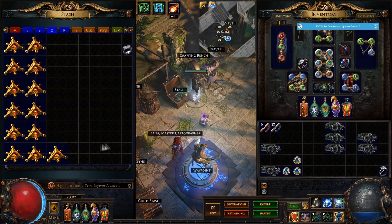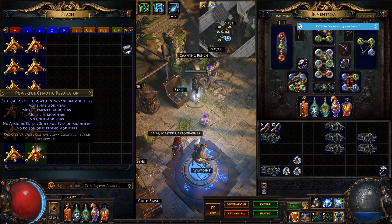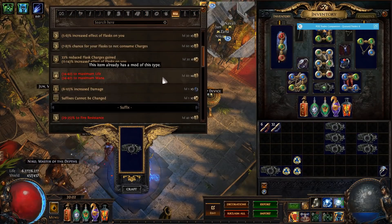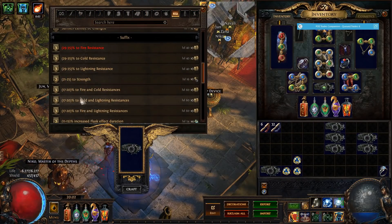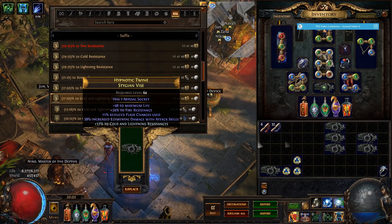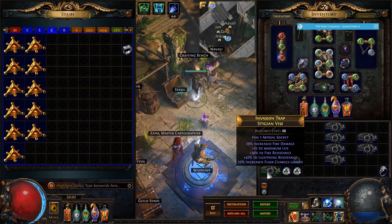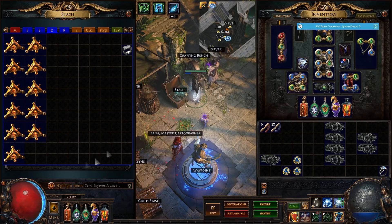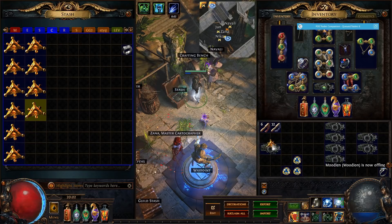Nothing good on the next ones. I would hope we could get a really really good belt — that would be dope. This one we can craft a resist on, so it's not that bad. We're going to craft cold and lightning in case people searching want all three resists. Then the last one here — it's not even that bad, but the macro says no so we're just going to trust that.